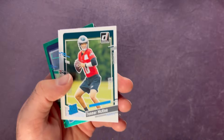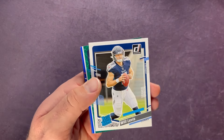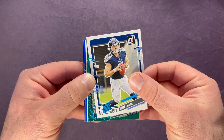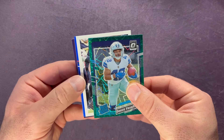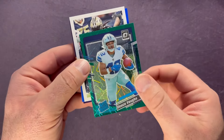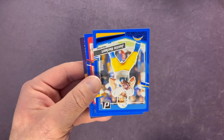Now into our rookies: Tanner McKee, Dylan Horton, Will Levis. Behind Will Levis is a rated rookie for the Cowboys — Deuce Vaughn. Deuce Vaughn on the green laser — or green velocity maybe — pretty sweet there. Sleeving that one up. Alvin Kamara, and Justin Herbert in the back there.